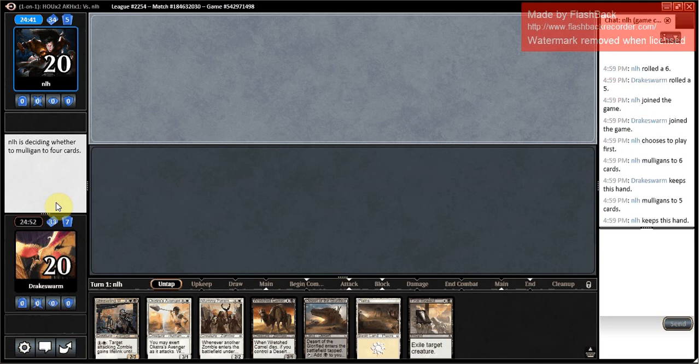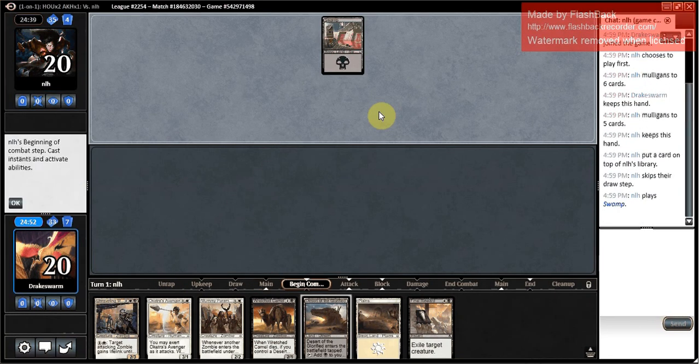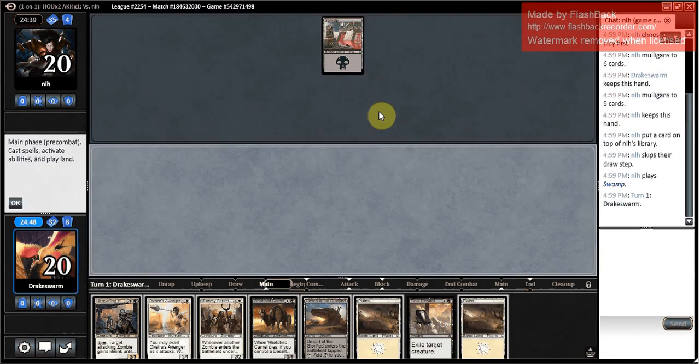Opponent goes down to five. That's the third opponent in a row — three opponents gone down to five. It's all skill, right? It's all skill.